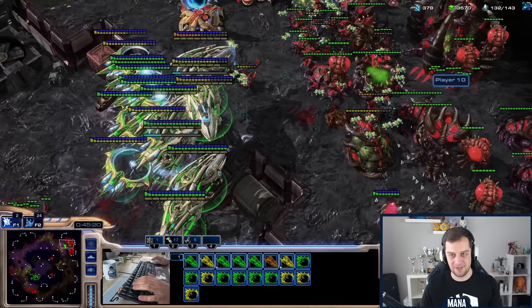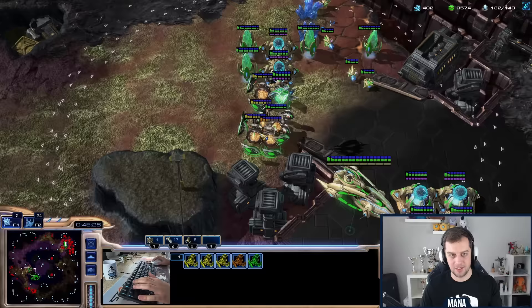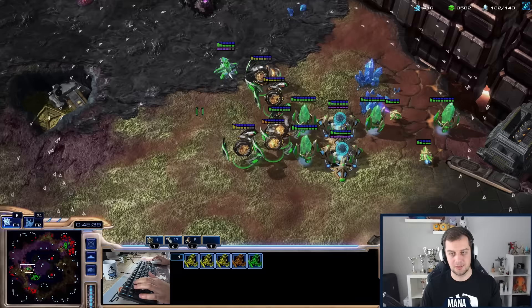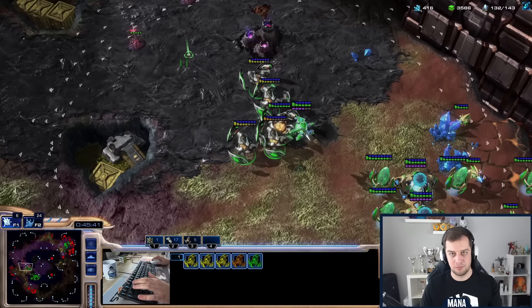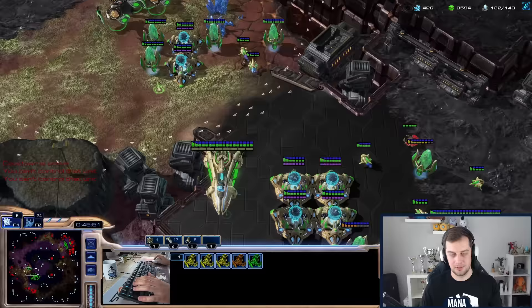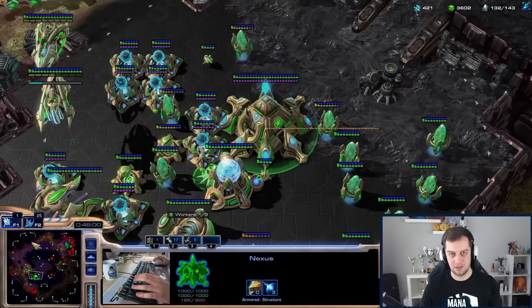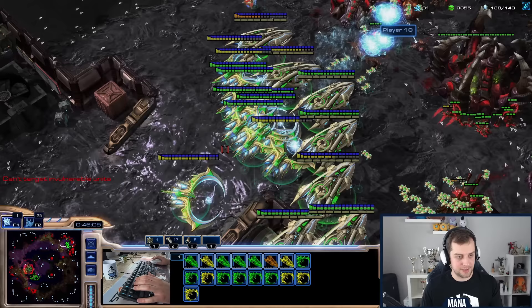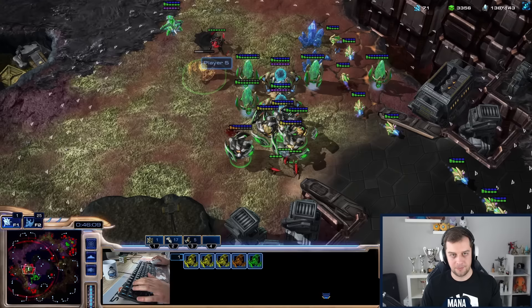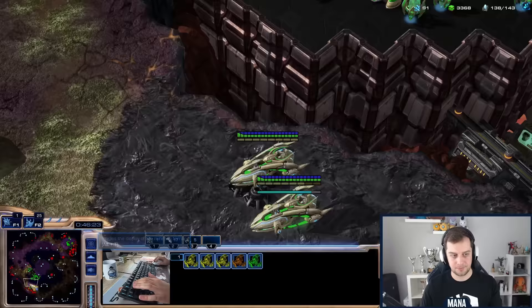Just static defenses left — I can barely afford interceptors but I don't think they have enough static defense to kill all the interceptors. I still have some minerals left here. I don't want to make a Nexus here — I don't think it's really worth it, we'll just long-distance mine. I need every single piece of mineral left on the map to get interceptors — possibly even one more Carrier. Let's try to clear the south side. The last pieces of units for this AI.